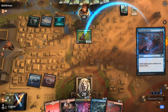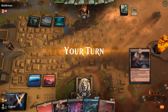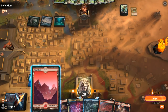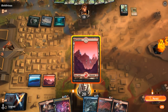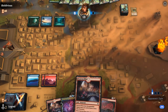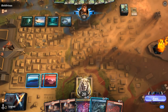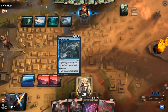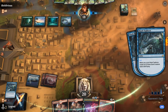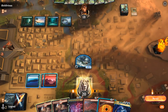Opponent keeps up two mana, so we bounce the Elf to slow them down a little since we want to cycle Shark Typhoon. It's a little awkward that we drew both Dwarven Mines — we're not guaranteed an untapped fourth land without triple Mountain in play. But Typhoon draws a card, so we have two draw steps to find an untapped land. Opponent keeps up four mana and might be holding interaction.